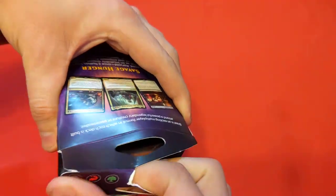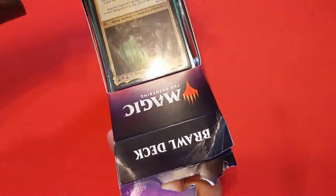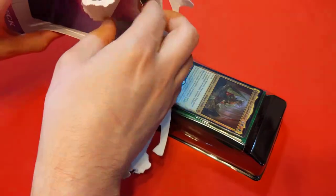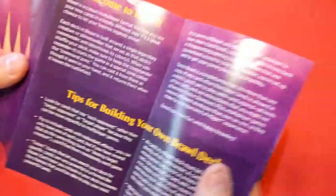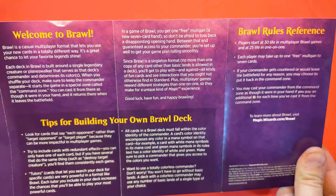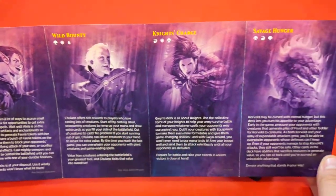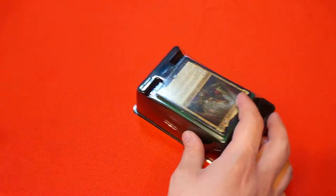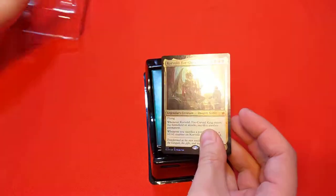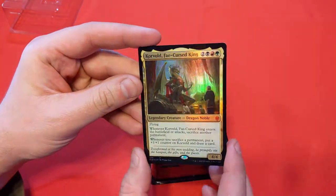If you've seen my other video opening these, you know that we get the life counter and just some other interesting odds and ends. I don't care about the boxing, so we're just going to rip it open like a five-year-old on Christmas. We get a little bit of the tips and tricks inside, and they talk about each of the four decks as well. Nothing worth really going over — I'm more interested in the cards in here.